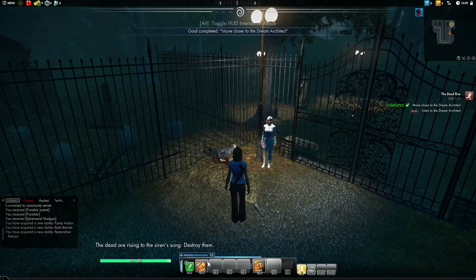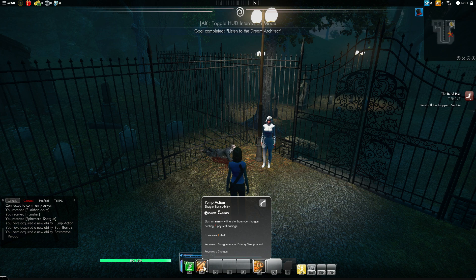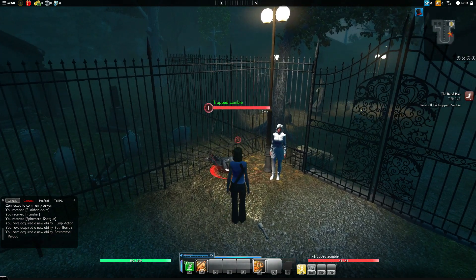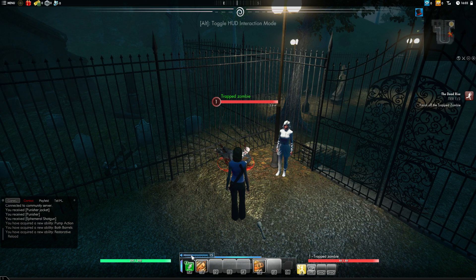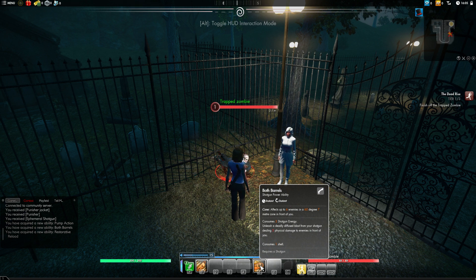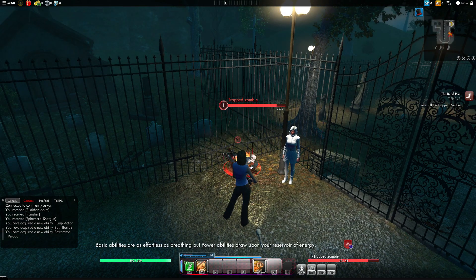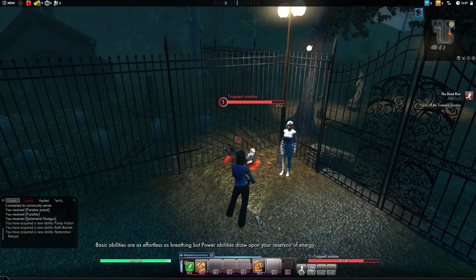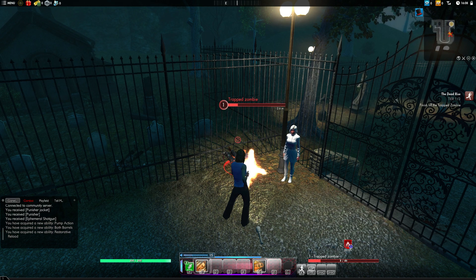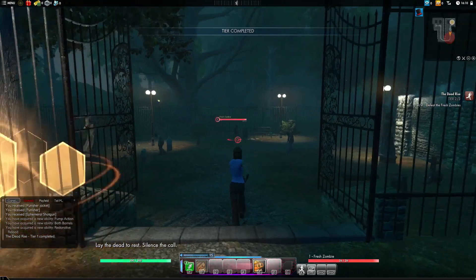Every weapon has a basic ability. For shotgun it's Pump Action, and you can only have one basic ability on your bar at any time - you cannot have a hammer basic ability at the same time. Basic ability interacts with your energy: the blue bar is your energy. Some skills like my number five skill, Both Barrels, consume shotgun energy. So in between using energy-consuming skills, you'll spam your basic ability to regain energy. That's one of the big changes to the combat system in Secret World Legends.